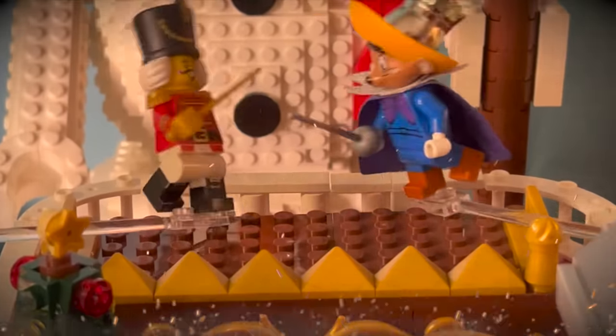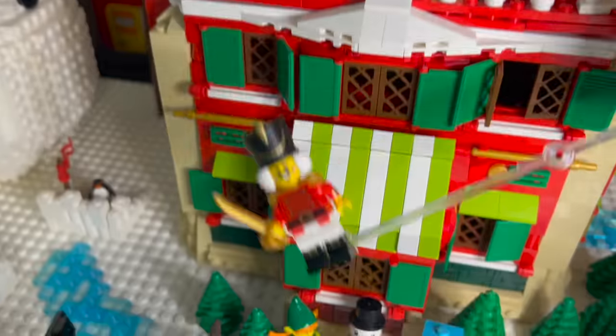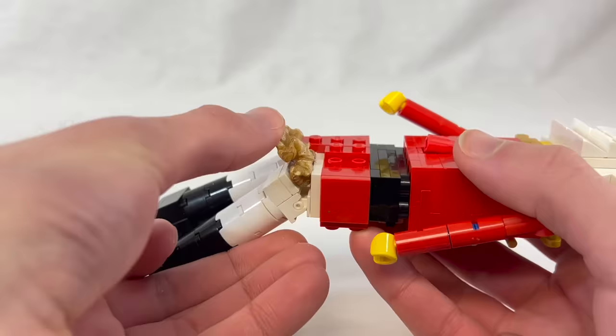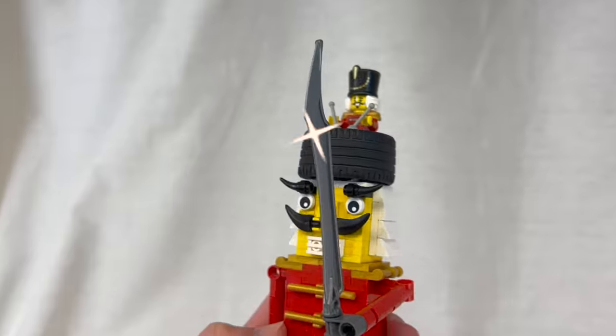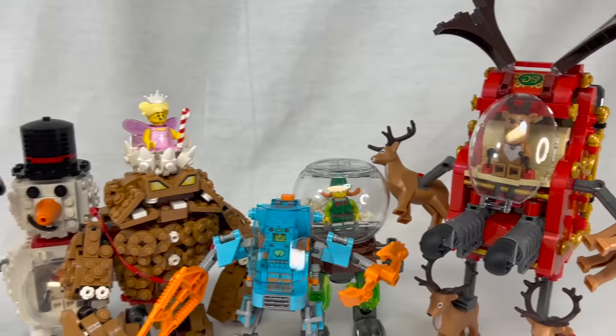Meanwhile, after a long battle, Chester the Nutcracker finally vanquished his foe, and needing a new challenge, volunteered his services to the cause. I'll be repurposing this LEGO Nutcracker as his mech, with legs that actually crack nuts — kind of — and a sword striking fear into the hearts of mice, and hopefully the Elf on the Shelf as well. But we gotta get cracking first.